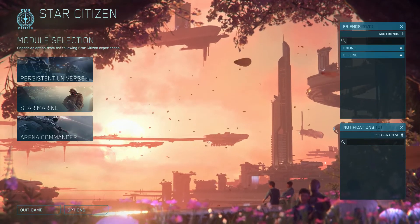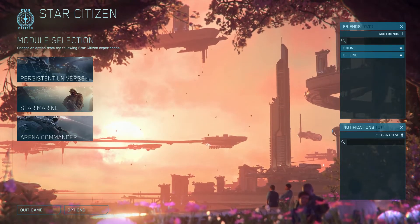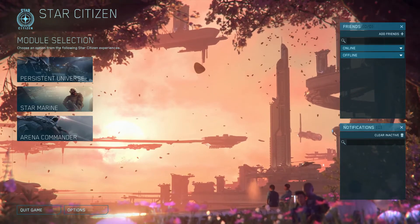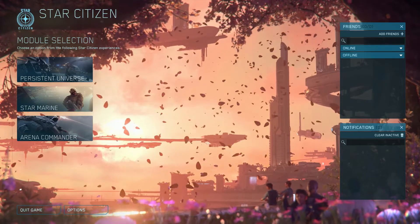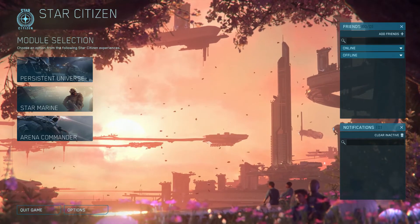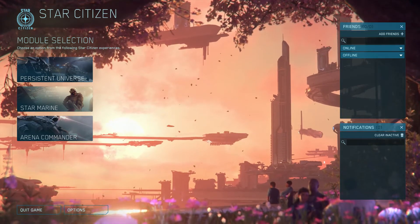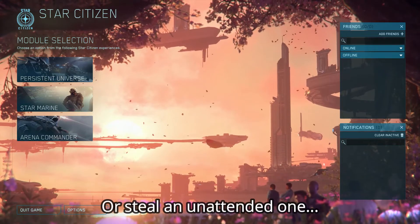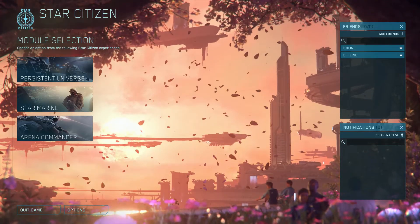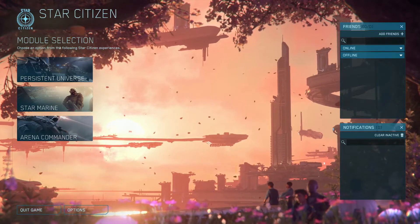The $45 starter pack gives you two types of craft to choose from, the game module itself, and some starter credits to join. If you use the referral code below you can get an extra $5,000 in-universe credits. One thing I like about Star Citizen is that once you use that starter pack, you don't need to keep spending money every time a new module comes out like in DCS — you just use in-game credits to buy the next ship you want.